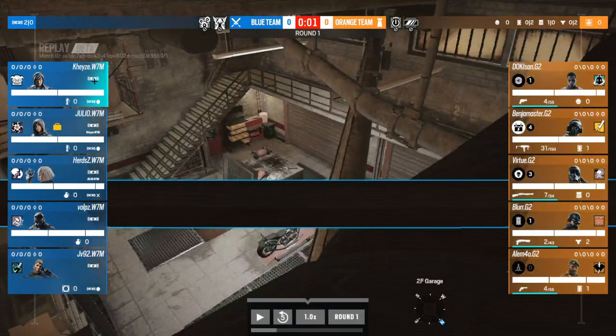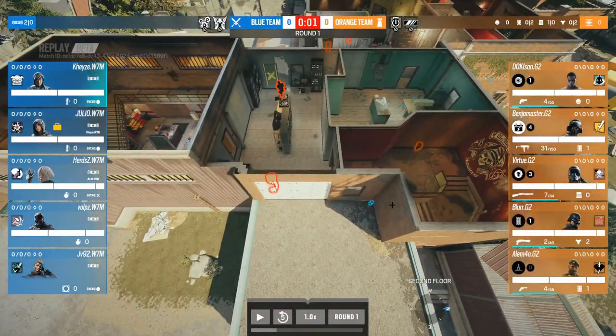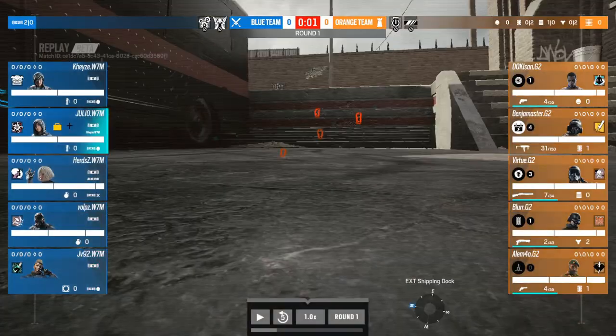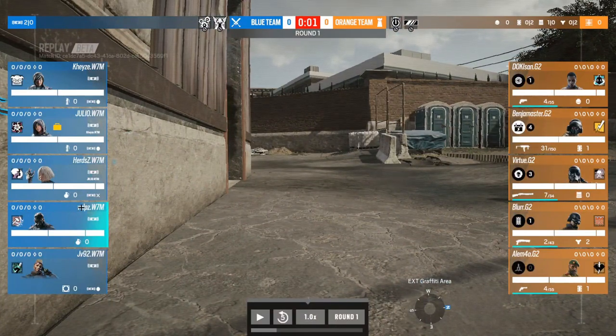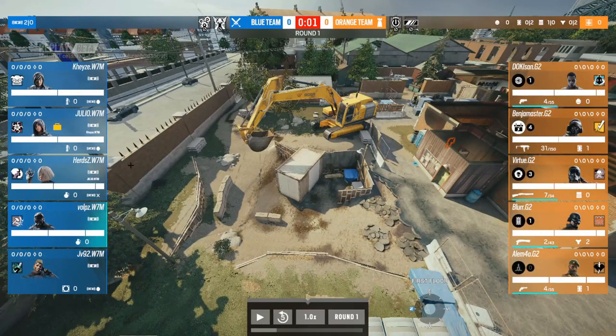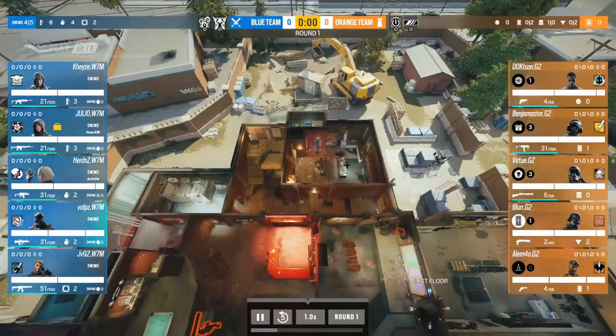KZ has a drone in garage, seeing two players. JV's drone also sees those two players. Julio's drone is left in spawn; Hards has died as expected — entry fraggers do the information scouting onto site. Vulps has a drone outside kitchen, which is critical: W7M know dirt tunnel is soft, meaning they can open it for free should they need it later in the round.